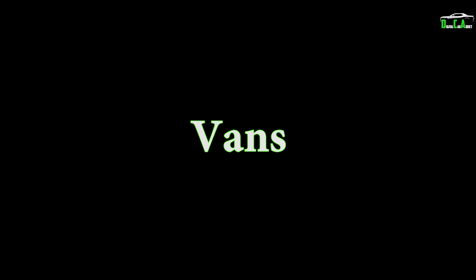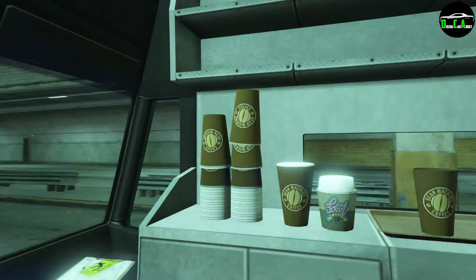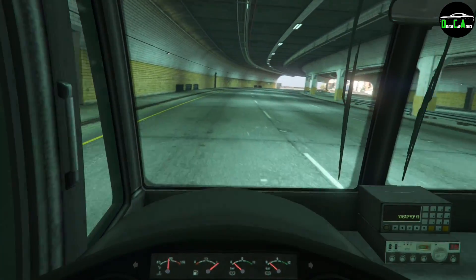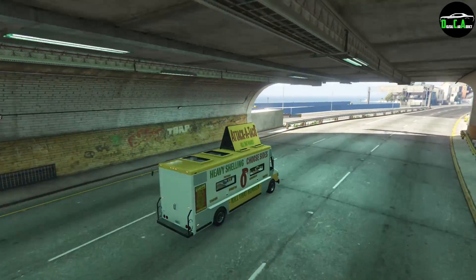Now onto the Vans class. This one is quite obvious — it's the big brother of the Gang Burrito and that is the Taco Van. This is by far the best vehicle for racing in the Vans class. All you have to do is hold down the horn. This causes all your opponents to pull over for a quick taco lunch while you drive straight to the finish line and get first place.